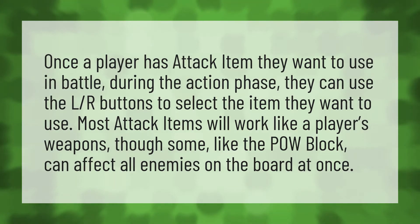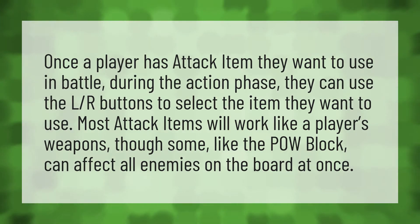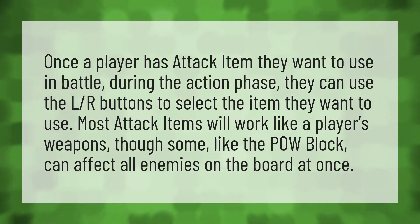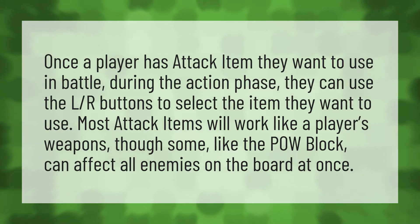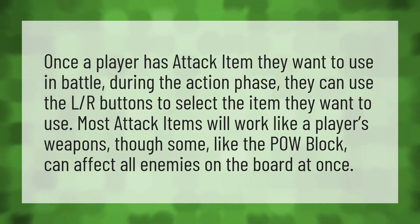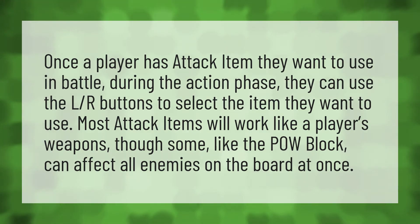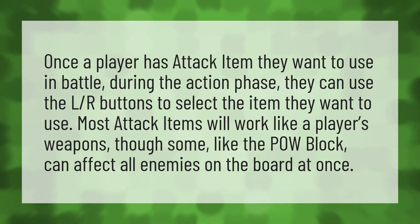Once a player has an attack item they want to use in battle, during the action phase, they can use the LR buttons to select the item they want to use. Most attack items will work like a player's weapons, though some, like the PAL block, can affect all enemies on the board at once.